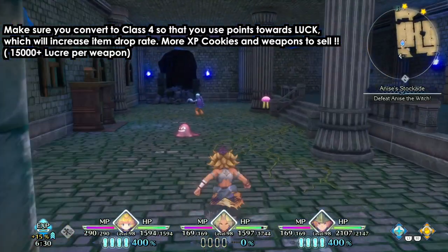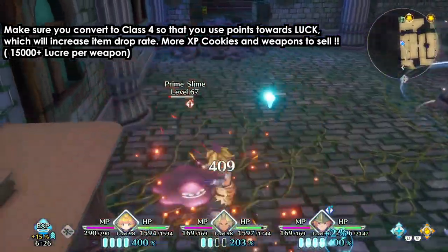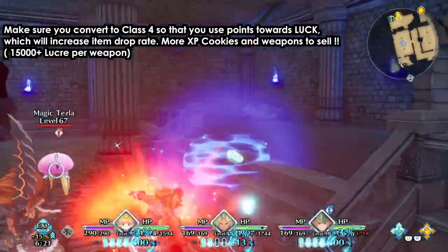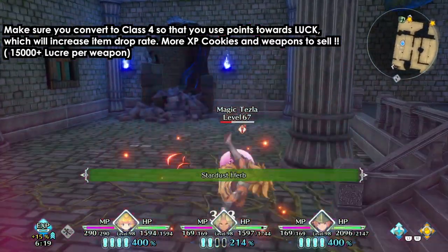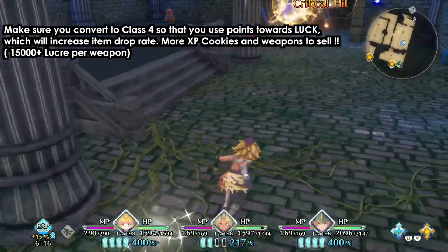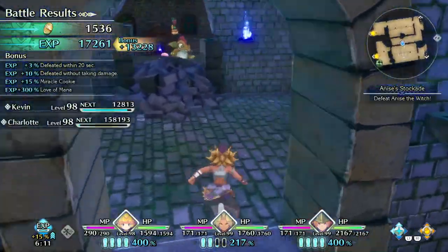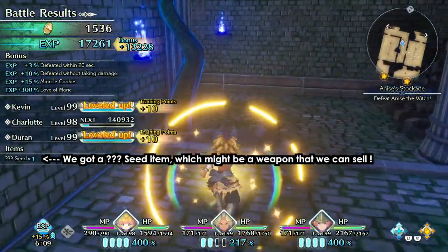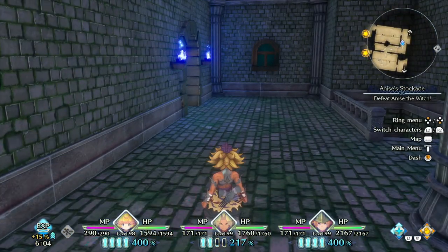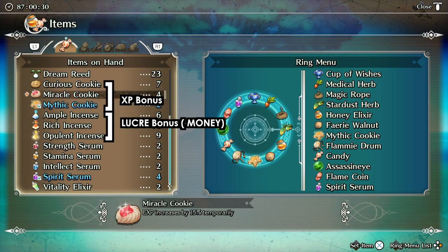Let's say this is your second or third playthrough. Go through these monsters — we are class 4, so all of our luck stats are at max. We are using a cookie: each cookie gives you 10 minutes of boost. As you can see at the bottom it says 15% and it's running for 10 minutes. Keep fighting the monsters while it's active, then use another one.